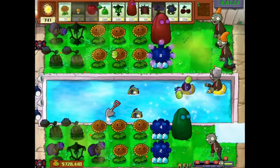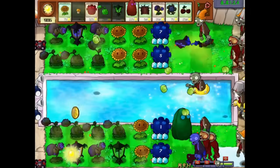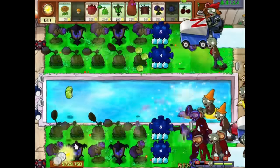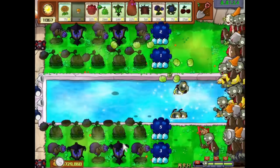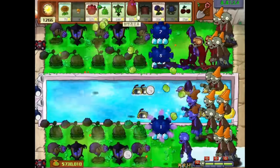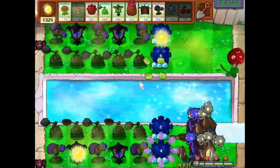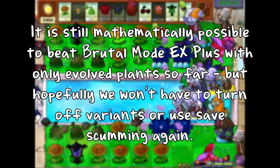To avoid getting stuck at this level, I chose to simply use some RNG manipulation to help us beat it. It certainly was possible if Buckethead variants didn't exist and we didn't have to deal with Pumpkin Zombies. So what I did was very simple — just turn off all zombie variants. No more healers, no more Bungee Ambush stupidity. It kinda defeats the purpose of this mod, but we're still in the realm of mathematical possibility that if we save scum hard enough, no variants will end up showing up at all, so this is a massive time saver. It ended up being really easy to beat this level with Sniper Spam. So at the end of the day, I wasn't able to beat this level legitimately, but it should be pretty conclusive that if we turn on variants, we might have been stuck here for like 5 more hours rerolling into optimal Buckethead Zombie variant RNG. It is still mathematically possible to beat Bruno Mode EX Plus with Only Evolved Plants so far, but hopefully we won't have to turn off variants or save scum again.